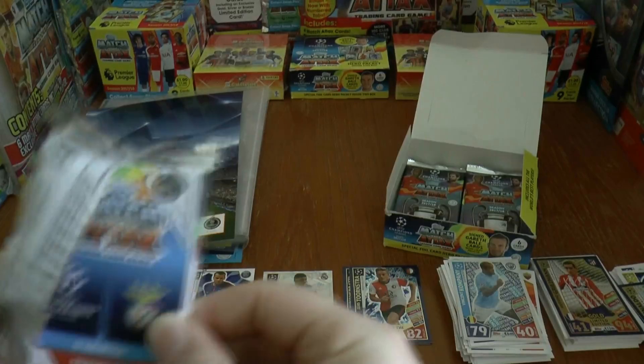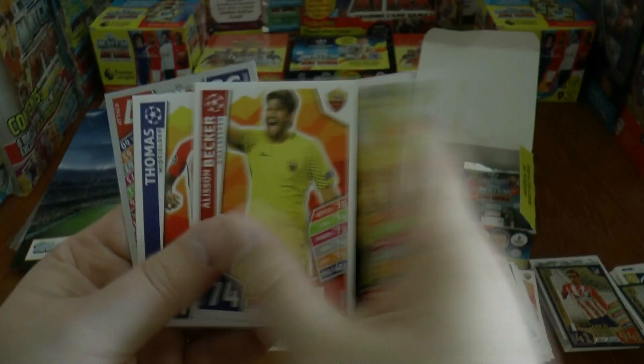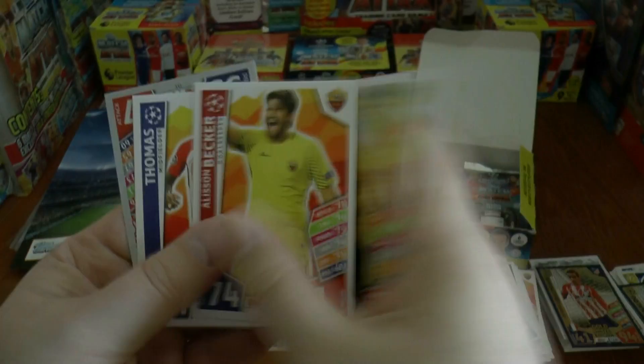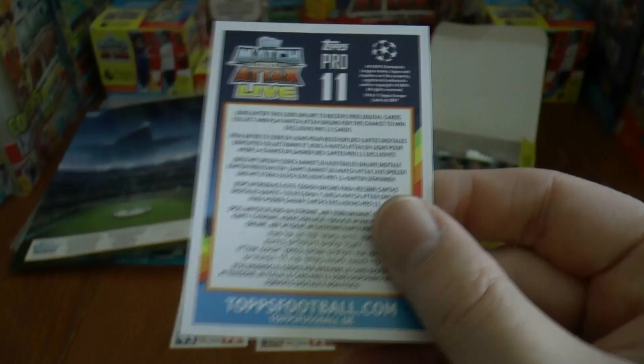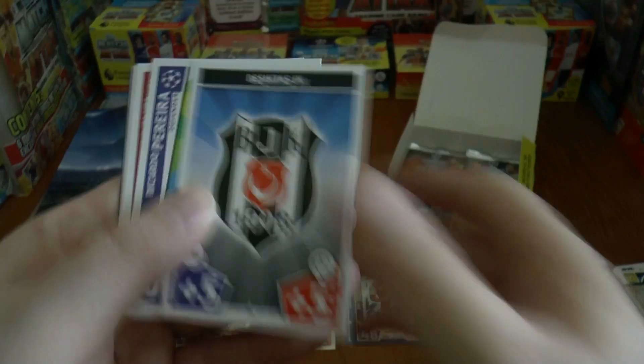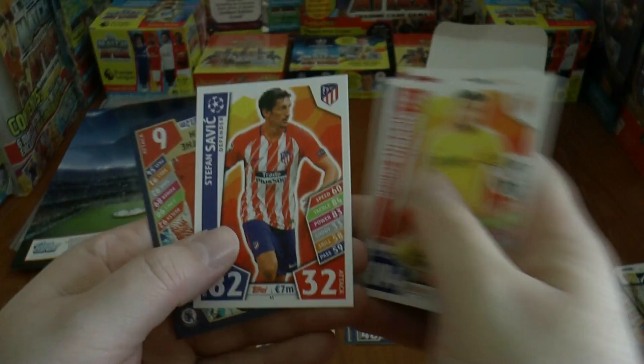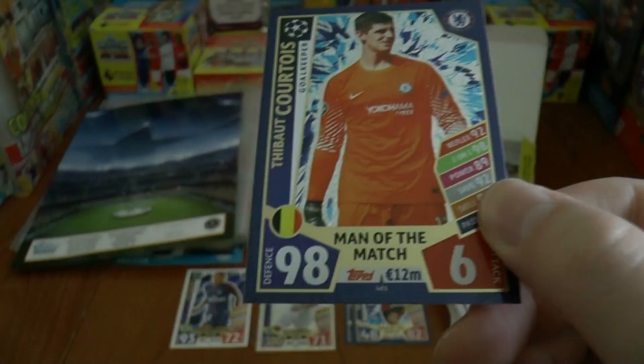Next pack out: Barbel, Hanani, Perisic, Becker, Thomas, and Seferovic of Benfica. As you can see from these Pro XI cards, you can insert them online to try and win exclusive Pro XI cards. Starting with a Besiktas badge, Pereira again, Florenzi, Subasic, Savic — previously at Man City — and Thibaut Courtois, Man of the Match with a huge defensive rating of 98 for the Chelsea shot stopper, Belgium international. I don't think there'll be much argument about that.